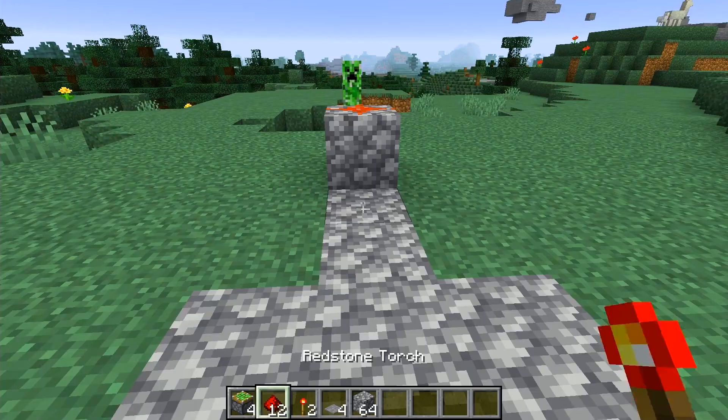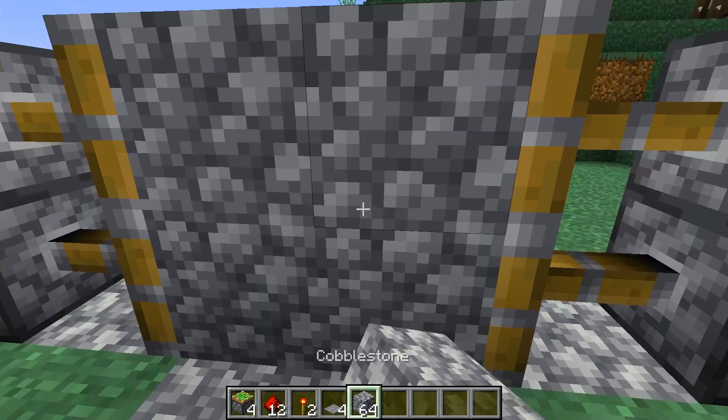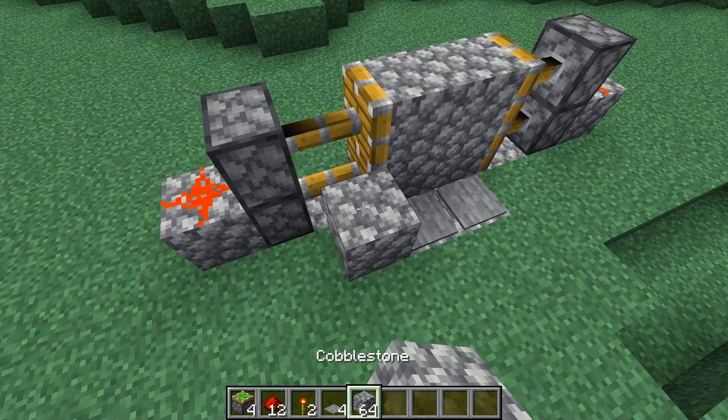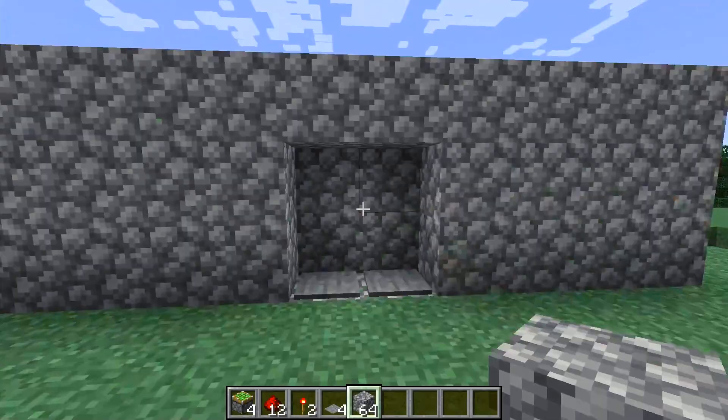We're nearly done. Chuck down your sticky pistons like so, then place your blocks in the middle — boom, doors are installed. Now go over here and chuck down your pressure plates. All you need to do is dress it up a bit so it looks nice and presentable.